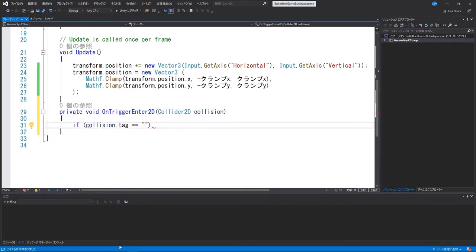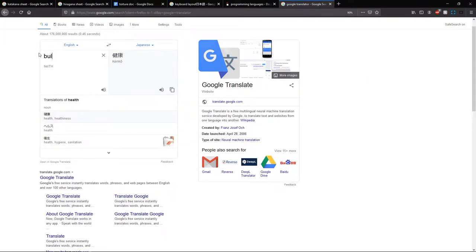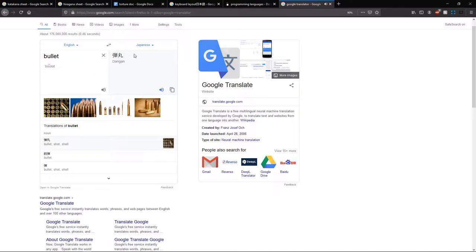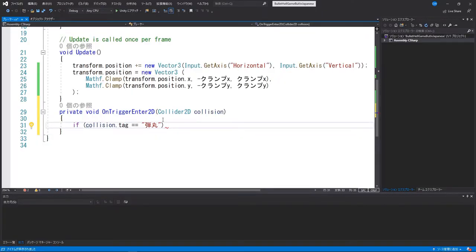Oh shoot, I have to actually give the name of the bullet, so I have to actually search it out. Oh, so that's why it's called Danganronpa — because Dangan means bullet. That is so big brain.